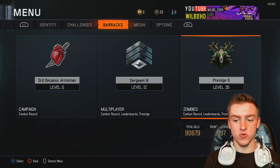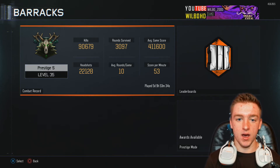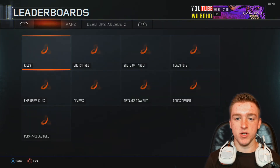Going on to statistics, we go to Barracks. Looks like we've gone up in average rounds — my average round per game is 10, which is pretty good. Survived rounds is over 3,000, kills are over 90,000, headshots are doing pretty good, average game scores are doing pretty good, and I think it went down in score per minute, but that's pretty much it.